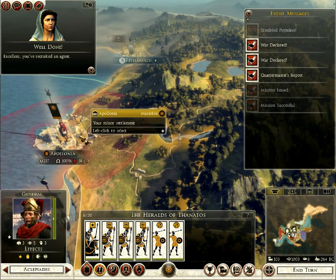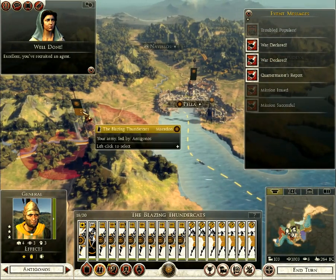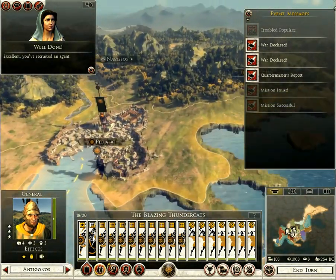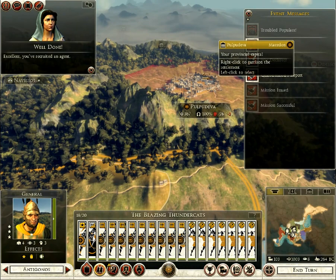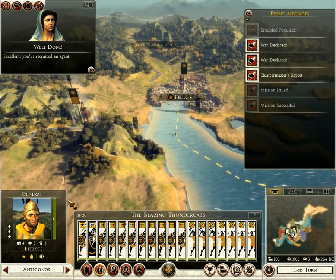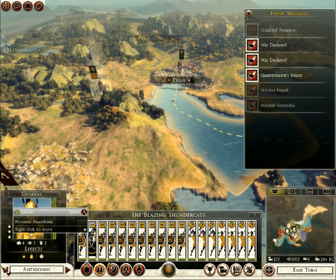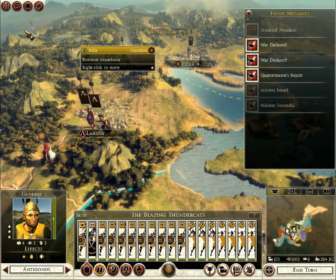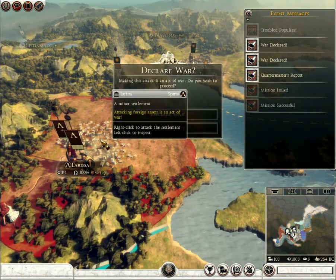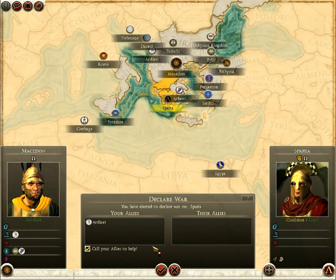I do need to deal with that province though. Let's just let them run loose and see what happens - it's probably very unwise but I'm gonna take the Taoist approach to management. Declare war! Call your allies to help - yes, I will.